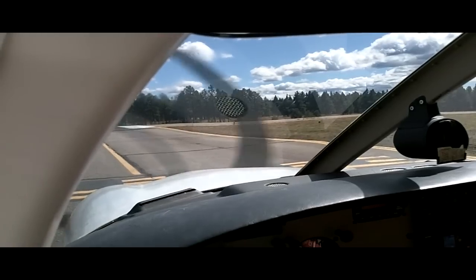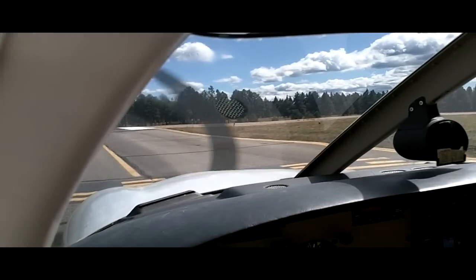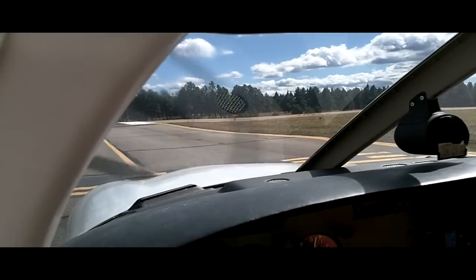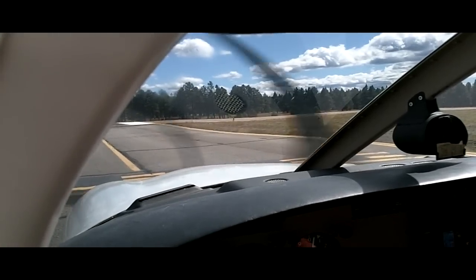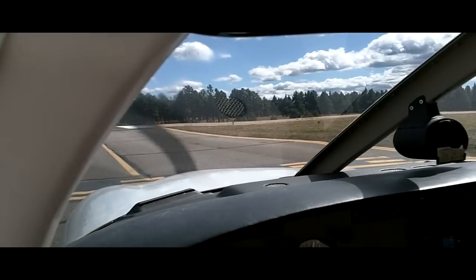Flagstaff Tower, Sirius 446 Charlie Papa midfield left downwind runway 3. Archer 36 Charlie Papa, Flagstaff Tower, runway 3 cleared to land, your number 2, follow Bonanza, Malfa 1. Cleared to land, traffic inside, number 2, 446 Charlie Papa.